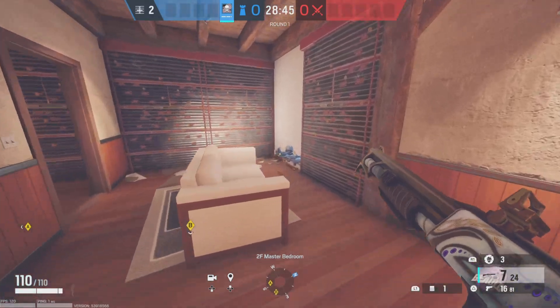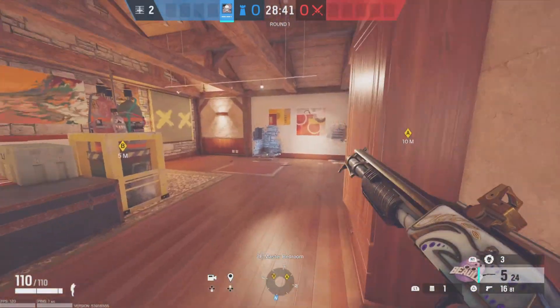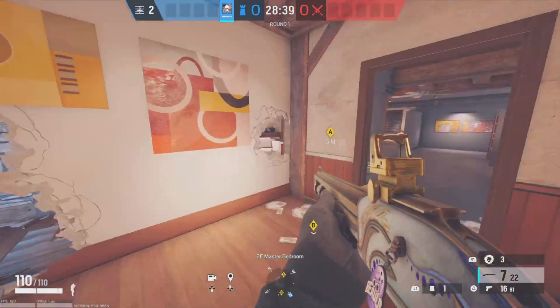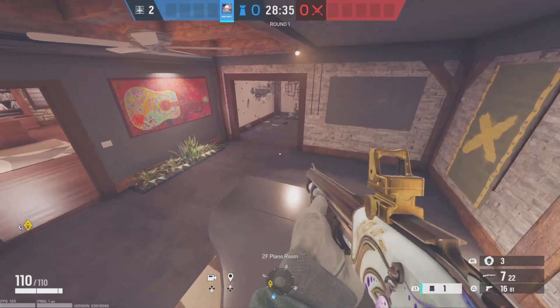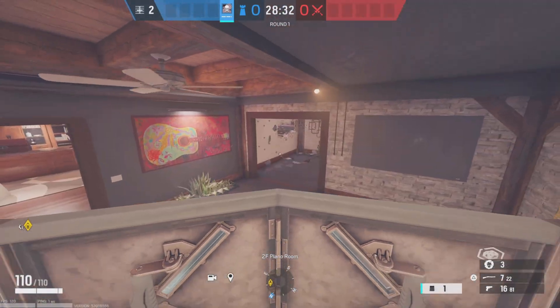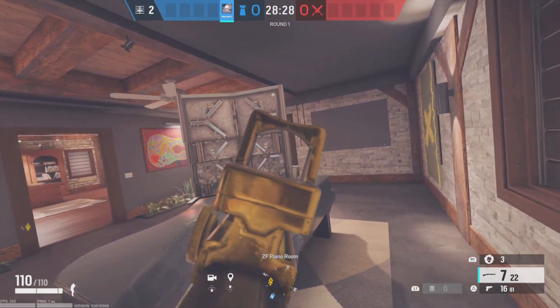This is pretty much the setup you want. Shield — you can put your shield right here on this side and have someone playing behind it and use it as like a mirror too.